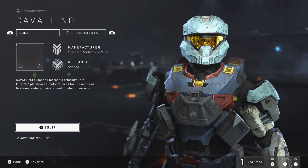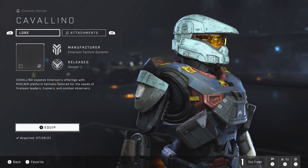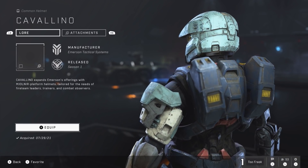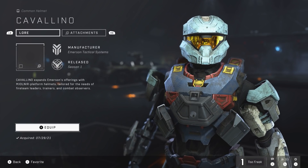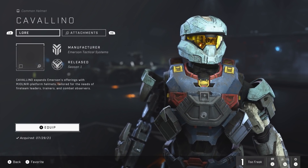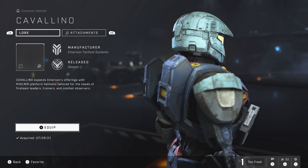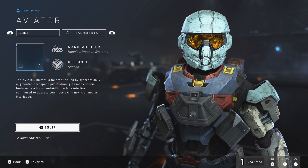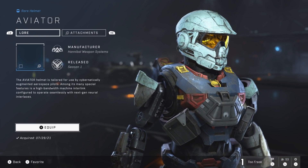Next up we have Emerson Tactical Systems' Cavaillino helmet, tailored to the needs of fireteam leaders, trainers, and combat observers. Cavaillino is both the name of a town in Italy and the Italian word for 'little horse,' but the name most likely references a Ferrari magazine of the same name — I say this because Grimbrother One once worked in racing and motorsports. Emerson also manufactures the Gen 2 Voiddancer armor and the MK-50 Sidekick.